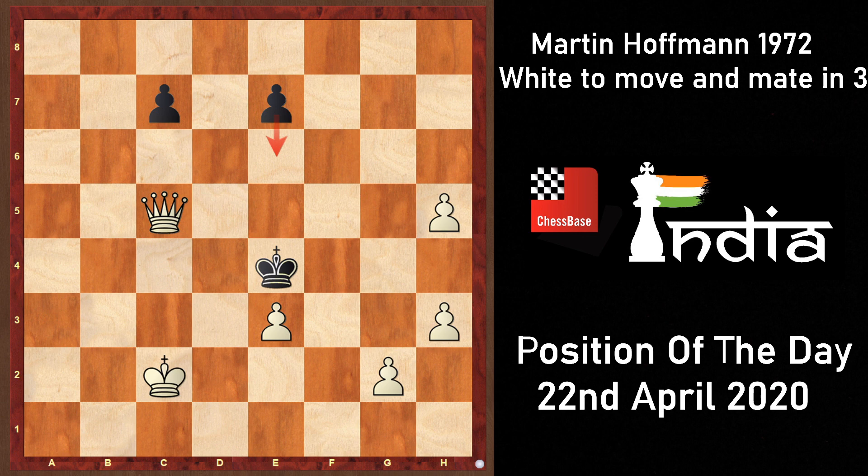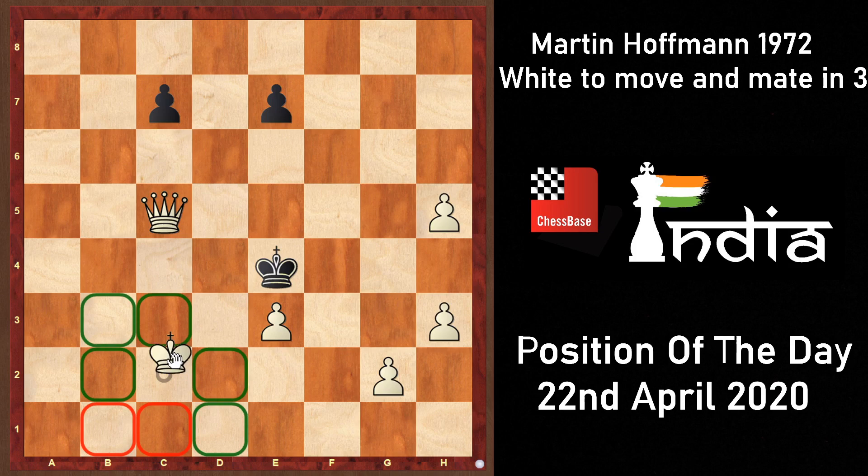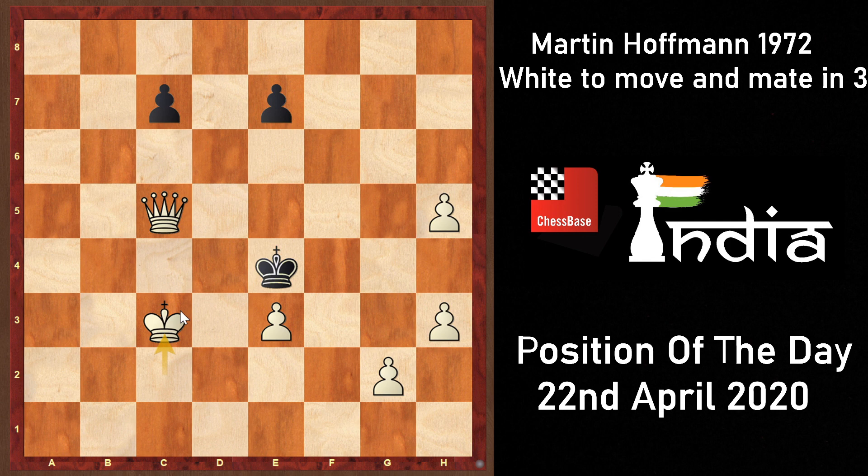What we are looking for here is a waiting move. We want to put black in a zugzwang — force him to play e7-e6, and then go queen d4 check followed by queen f4 mate. If you haven't solved this yet, pause this video right here and give it a good think. Look at the squares around the black king that need to be controlled or blocked and try to come up with a good waiting move. I hope you had a good think — now is the time to divulge the solution.